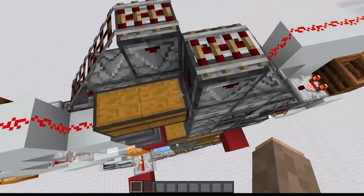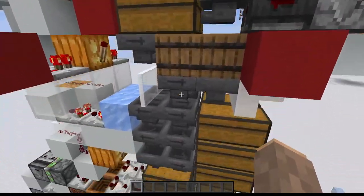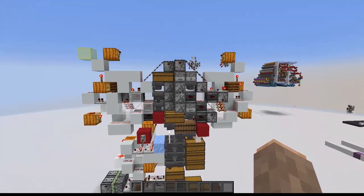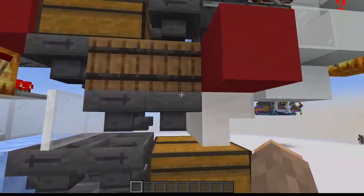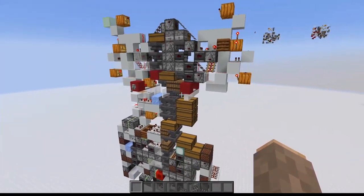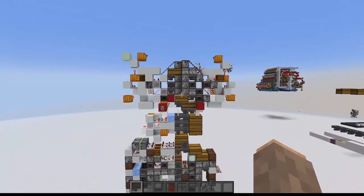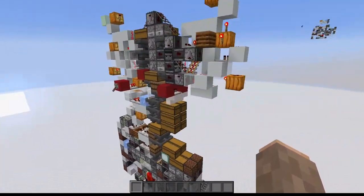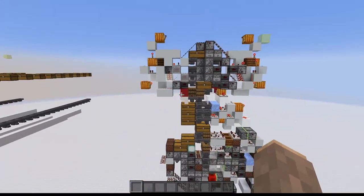We have two slices here and their output just gets sent directly into these three double chests. We also have overflow protection via this hopper line. So that's how we have a really clean, nice slice that is both easy to build, versatile, and offers great UI. We're really maximizing on everything you could want.